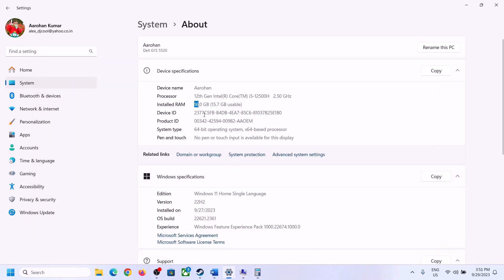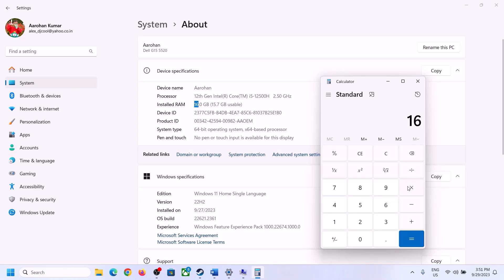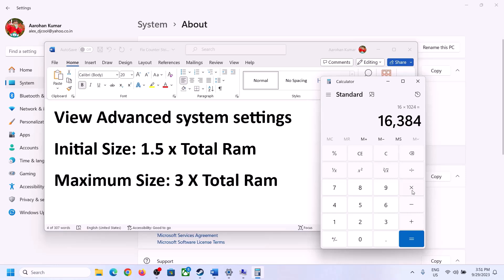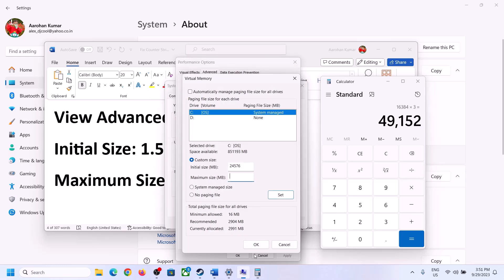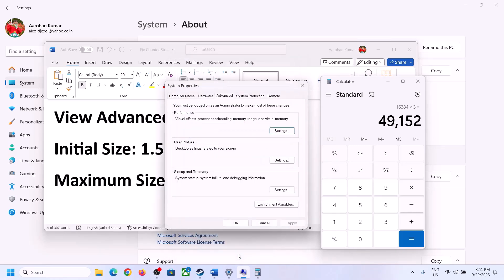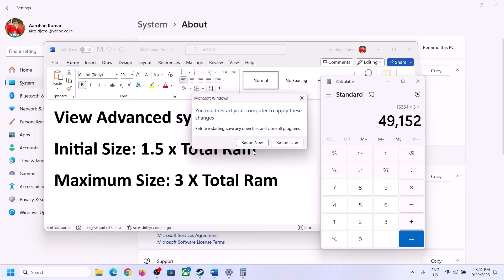For the maximum size, it is 3 times total RAM. My total RAM is 16 GB, which is 16,384 MB, so 3 × 16,384 = 49,152 MB. Enter 49,152 as the maximum size. Click Set, then click OK, Apply, and OK. Restart your computer right after this.